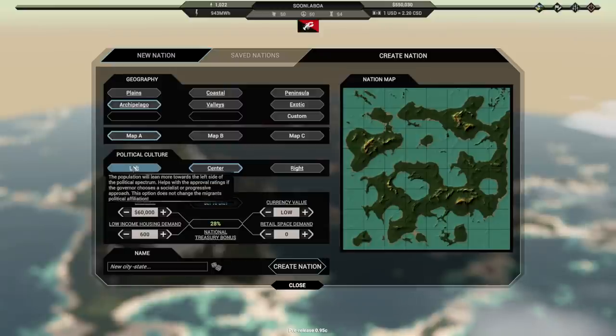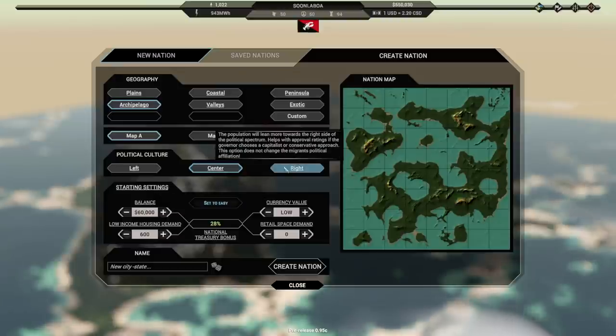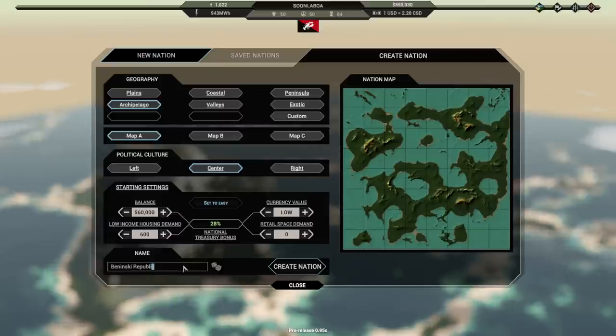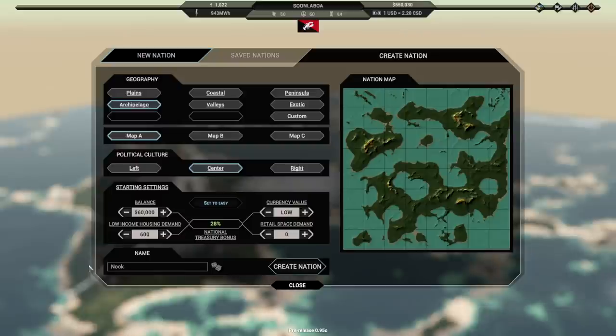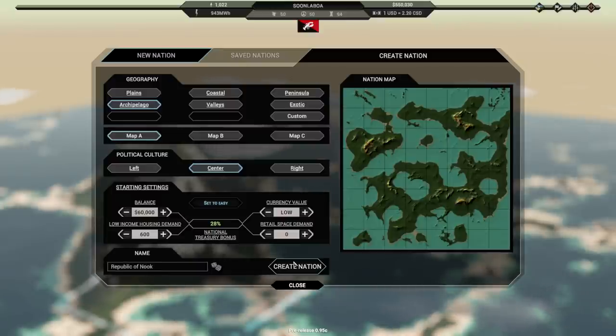Political culture is where we start seeing some differences pop up. If you played City State 1, you may recognize some of this stuff. We'll leave it at center for now and leave cash alone. The name of my city-state is going to be the Republic of Nook. There we go — that's the name of my nation.